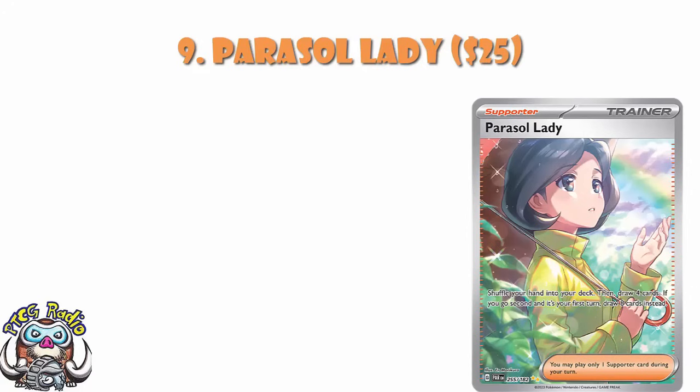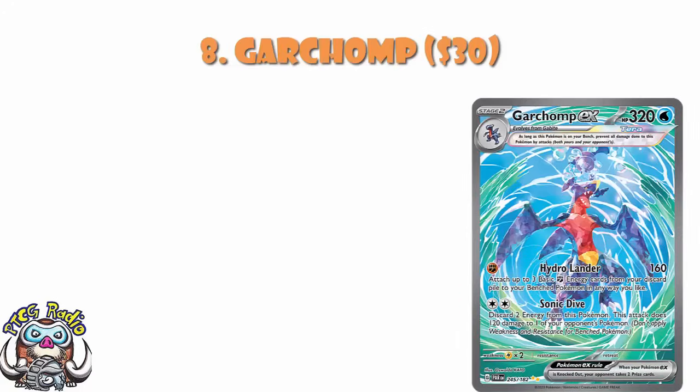In at number 8, we've got the Special Illustration Rare of Garchomp, coming in at about $30. I love the Oswaldo Kato artwork here — follow them on Twitter, because some of the art they tweet out unrelated to Pokemon is phenomenal. Single Energy for 160, attach up to three basic Fighting energy from your discard to your bench Pokemon in any way you like. Then two Energy, discard two, do 120 to one of your opponent's bench. It's got free retreat. It's actually a really good Pokemon. The Lightning weakness is a bit awkward nowadays and it's a Stage 2, but it's still an amazing card, it's kind of playable, and it's Garchomp who's super popular. Put that all together — one of the best cards in the set.